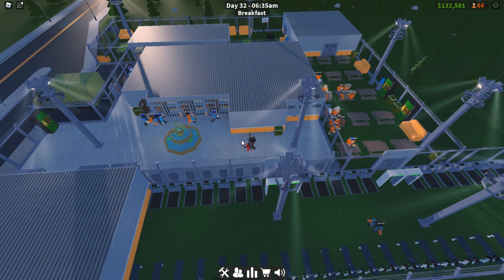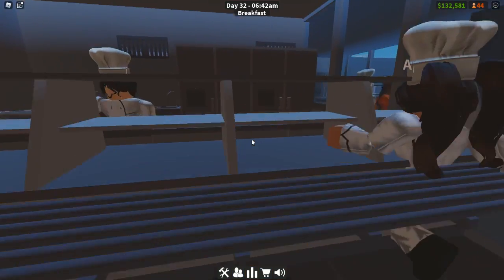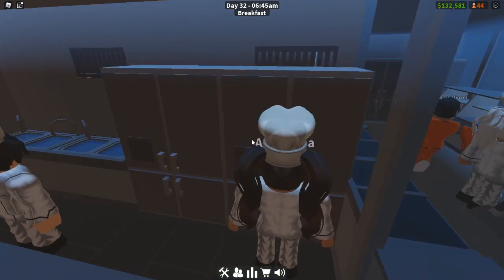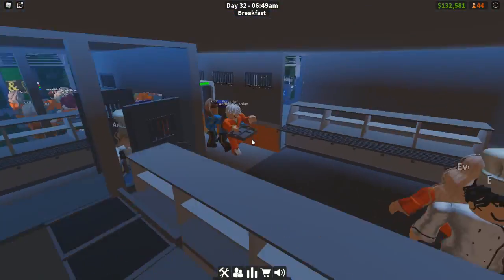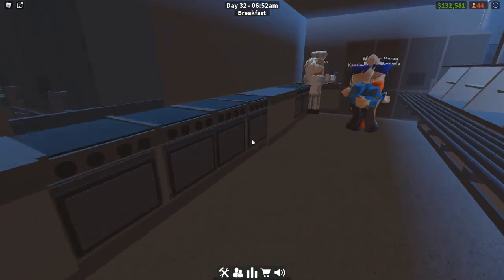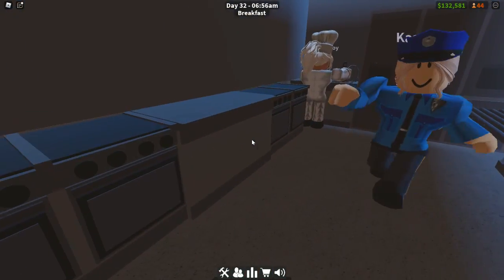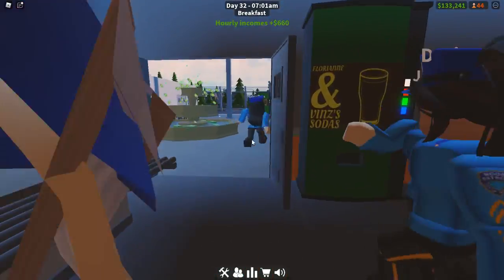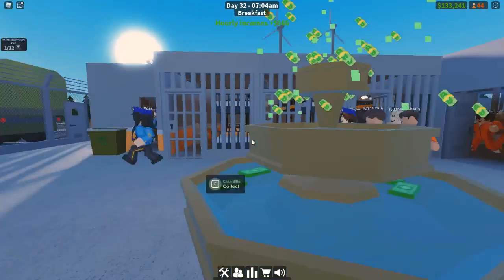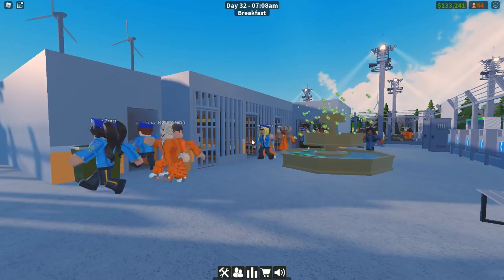Each chef needs at least one sink, one fridge, and one oven. I have four sinks, four ovens, and four fridges - one set for each chef - so they're each able to work fine and everything is happy.